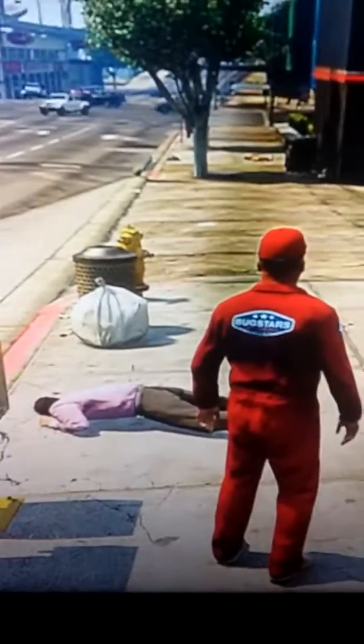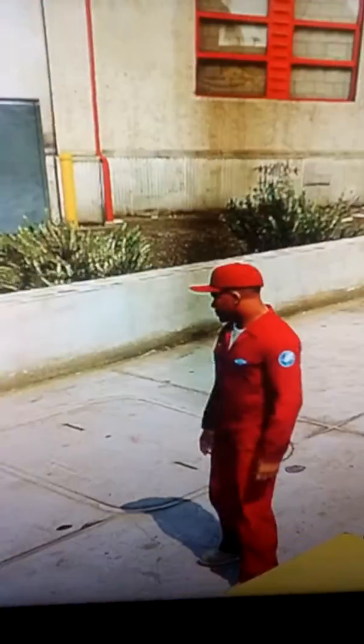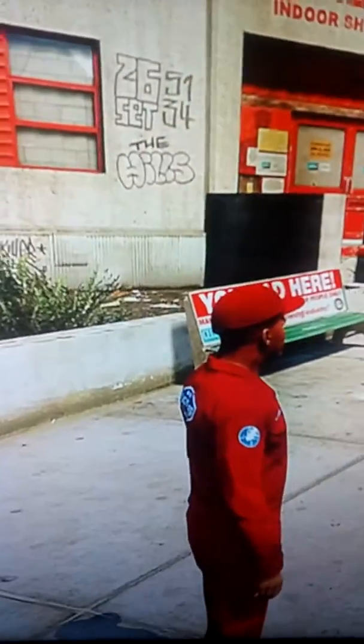Hey guys, it's Bub, welcome back to Grand Theft Auto. And yes, I just punched this guy and there's an ambulance coming. But I'm going to show you how to find Slenderman in Grand Theft Auto. He does not interact with you, he's just there.